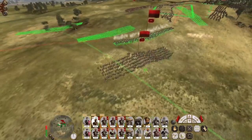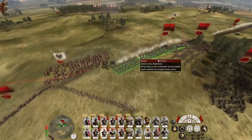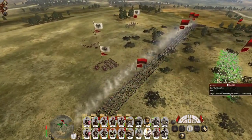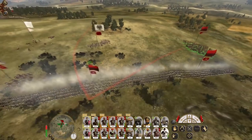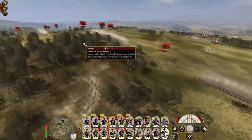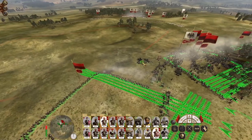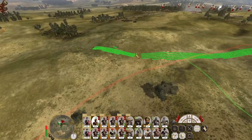Pushing my Islamic swordsmen in. This flank I'm not so worried about as far as melee troops are concerned. Might bring my Kizilbash across to make sure we destroy the blunderbuss shotgunners. Okay, let's form up our new line — my Islamic swordsmen are more than capable of dealing with those lancers.